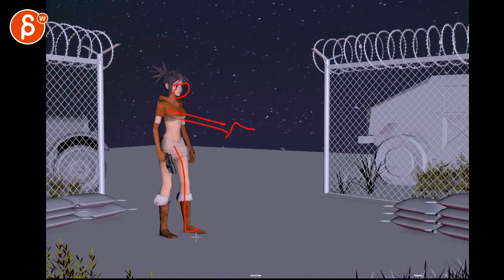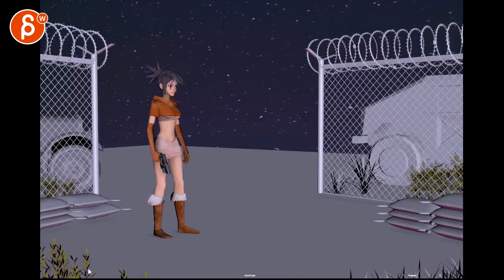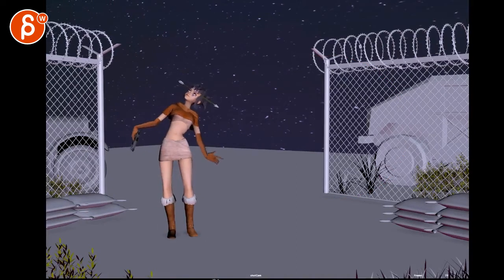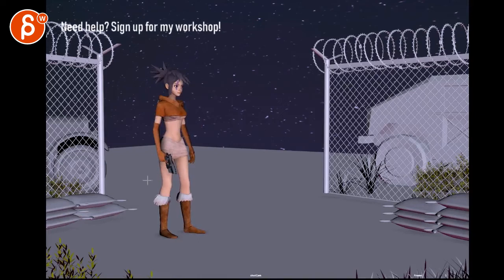She could have the gun out and maybe takes one more step then waits, like she heard something. Or she could just do one more step of patrol, or hold the gun and look around. It's either she's guarding this place or infiltrating it. I'm assuming it's guarding, because someone is trying to get in — so something a bit more guard-like, unless you have a different idea.